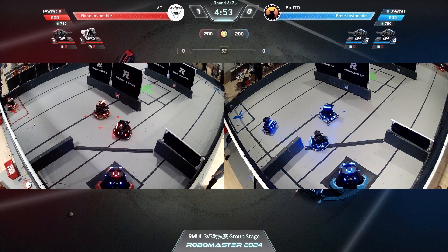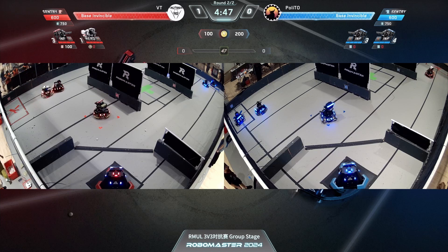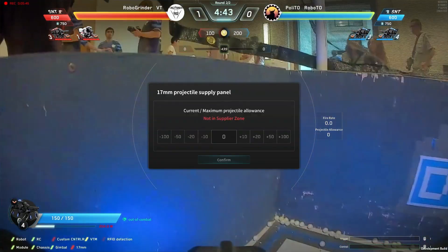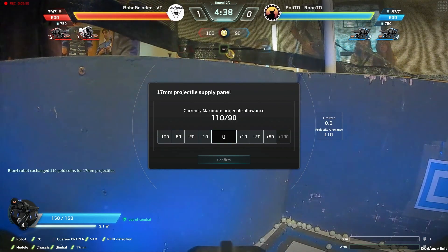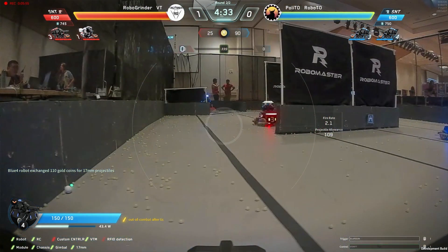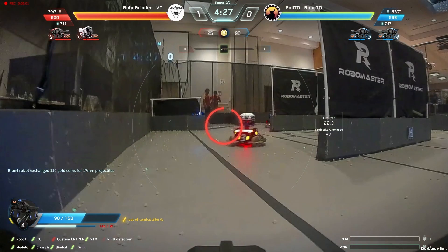You can see blue standard four inching along — indicative of someone doing the tapping method on the keyboard. Red standard three is loaded and ready to go. Both teams doing a good job of purchasing projectiles relatively quickly. Now in the cockpit of blue standard four as it immediately gets thrown into the fire — it has to engage with red standard three. Virginia Tech versus Torino, off with a bang!